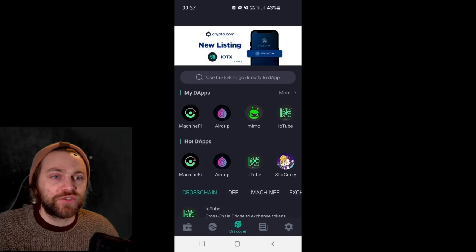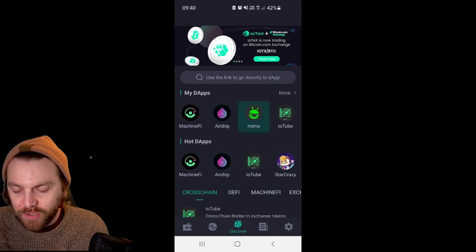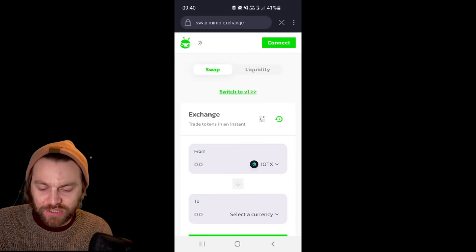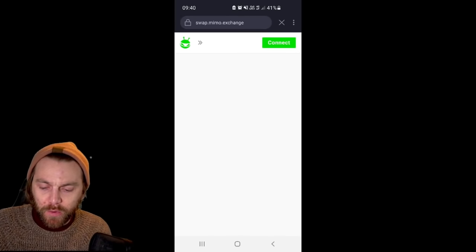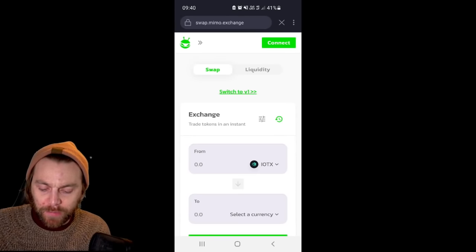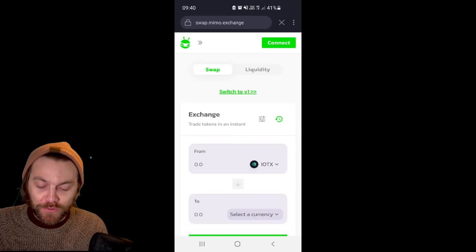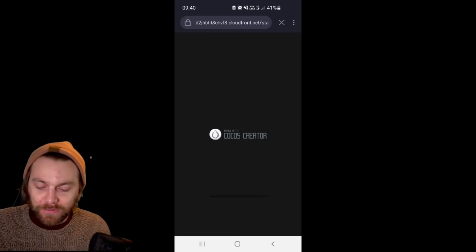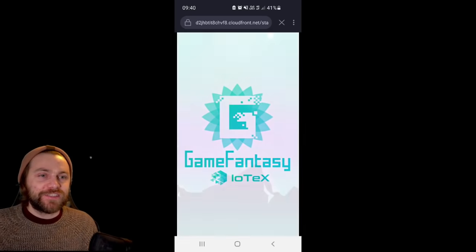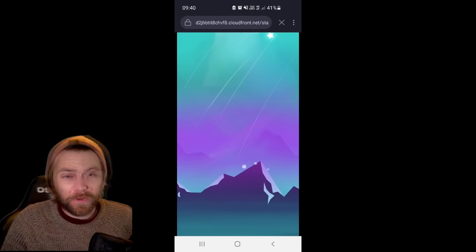Once you've got that in your wallet, go to Mimo in the DApp section — click 'Discover', go to Mimo, then go to the swap and swap your IoTeX for some GFT. Once you've got that, you're all set. Click on the Star Crazy DApp and it'll load — very easy to use on mobile and easy to log in.